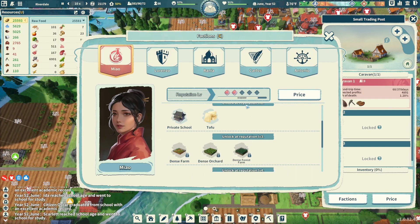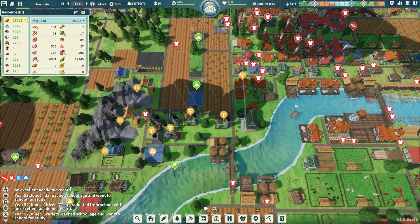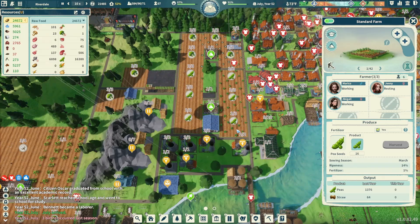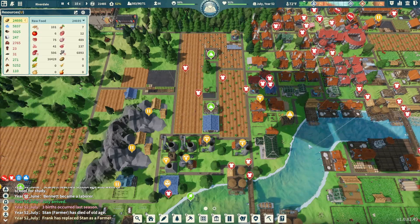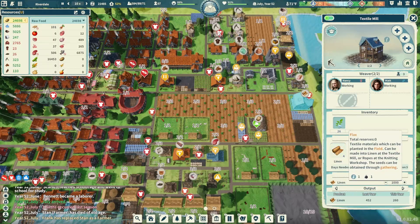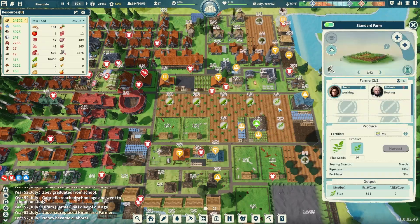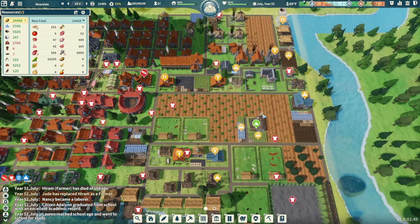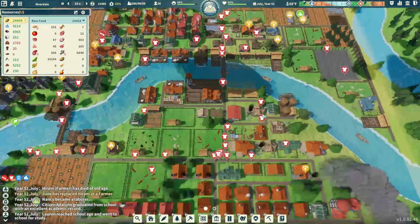We're very close to those dense farms. When we do get them, if we have a surplus of food we could start phasing out the old farms and replacing them with the dense ones — that would be a good idea. We noticed looking at the tailor that we don't have any linens and we're really low on flax too. We'll either plant more standard farms, swap something over, or just hold off and wait until we get the dense farms.